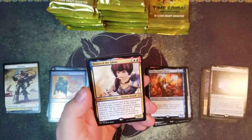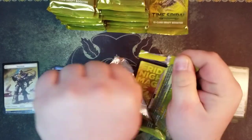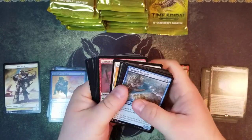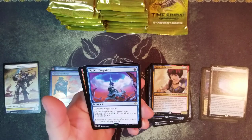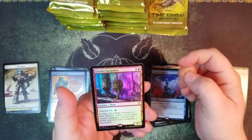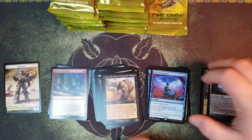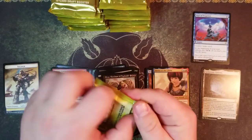Another Jhoira and a Manifold Key. Pact of Negation - awesome! Got a Pact, a Gray Merchant, and a foil Greater Gargadon - foil rare! This Pact of Negation goes in the baller pile over here.